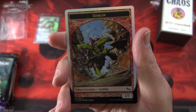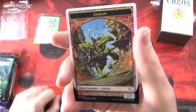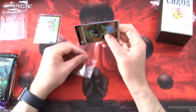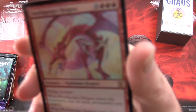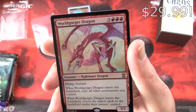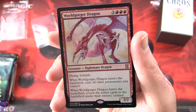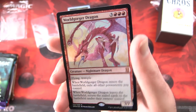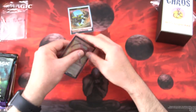Every box this month gets a goblin token. Very shiny. Goblins are my favorite creatures, as you may have guessed. And moving on with the dragon — we've got a Worldgorger Dragon, Creature Nightmare Dragon, 7/7 for six mana with flying and trample. When Worldgorger Dragon enters the battlefield, exile all other permanents you control, and when it leaves, return those exiled cards to the battlefield. That looks like it's from Eternal Masters. Enjoy the pool there, Eric.